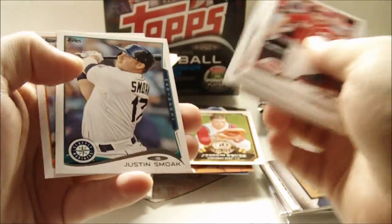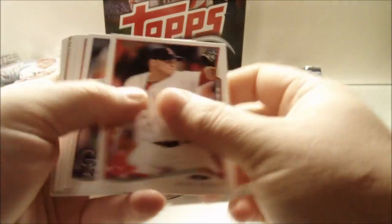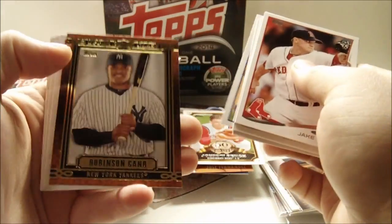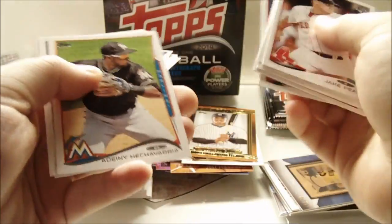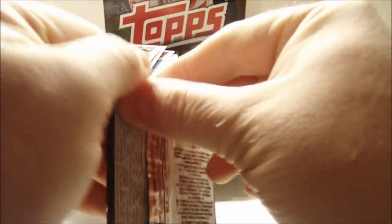Chaya Jen Lo rookie, Alex Gordon, Justin Smoak, and Josh Fields. Next pack: Jake Peavy, Chad Bettis, Bryce Harper, Jason Werth, Jonathan Lucroy — still looking for Scherzer. Robinson Cano Upper Class, Matt Shoemaker rookie, Dini Hechavarria, Joaquin Benoit, and Alfonso Soriano. Where is Scherzer? I have not pulled him yet.